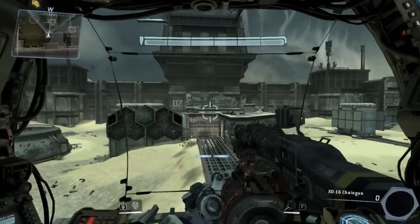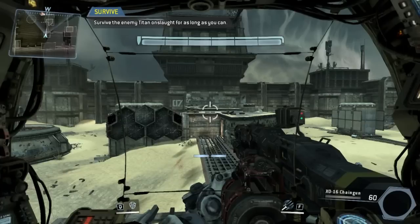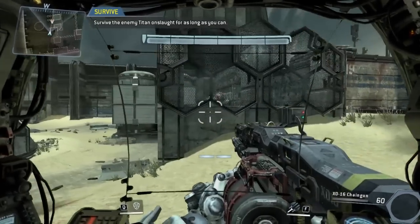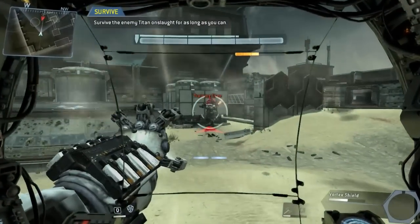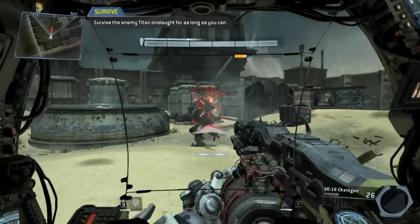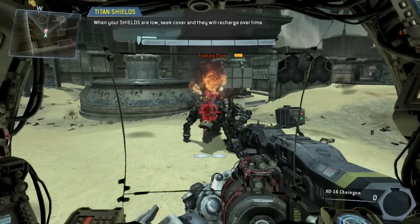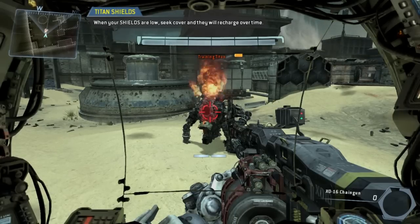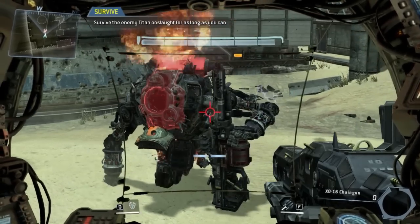Prepare for your final combat test. Try to use all of the skills you have learned. Each Titan has a shield that deflects incoming damage. Your shield bar wraps above the health bar at the top center of your HUD. If you avoid taking damage for a short time, your shields will recharge. The best pilots will monitor their Titan's shields in combat, taking breaks to recharge as necessary.